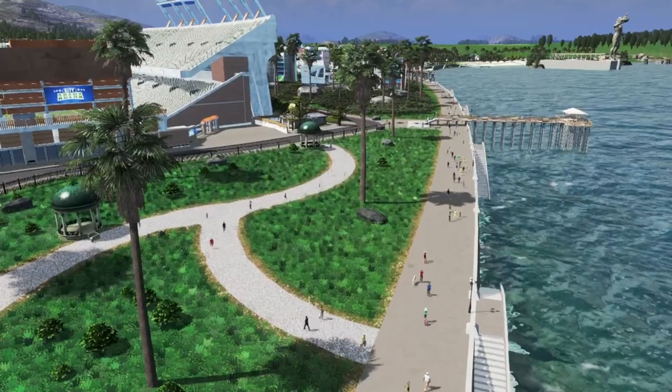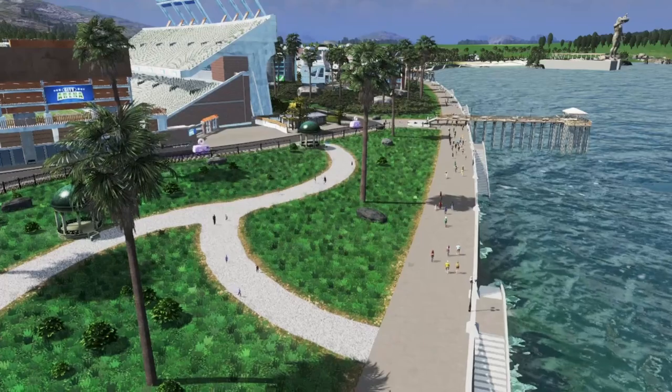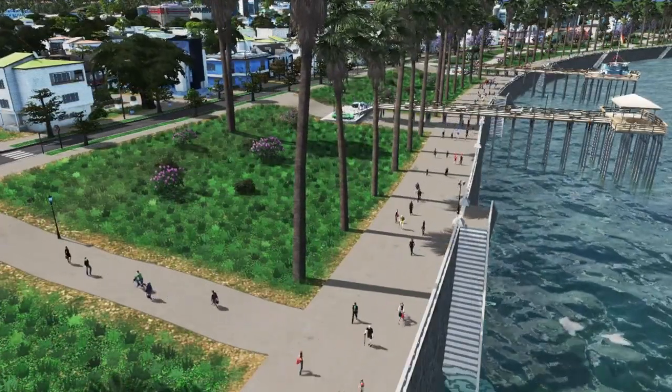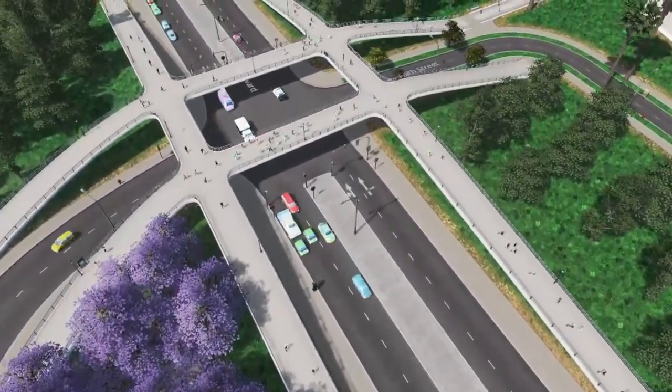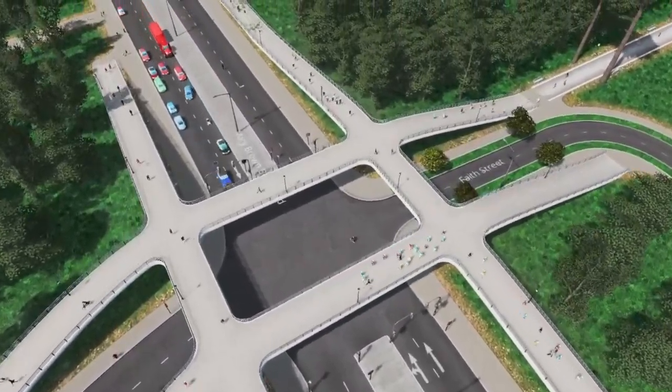Number six: pedestrian and bike paths. Placing pedestrian and bike paths all around your city is another great way to get citizens off the road. They will go great distances without their car if you have a good walkable city. Remember that your citizens will also prefer walking paths over crossing the streets, which also causes a reduction in traffic having to slow down.